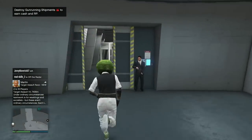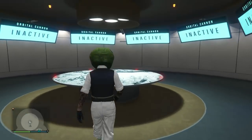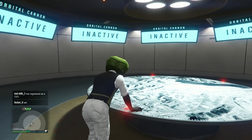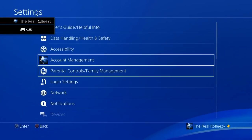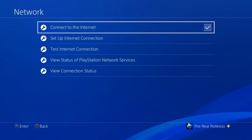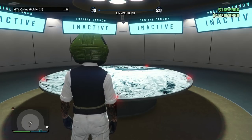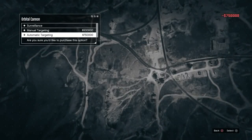Second glitch: how to get orbital cannon strikes for free — 100% free. You need a facility with the orbital cannon. Go up to the orbital cannon and press right D-pad. This works on PlayStation and Xbox. We are NOT closing the app — instead we're disconnecting and reconnecting the network. Go to your network settings and get ready to disconnect. My money right now is 935,446 — remember that.